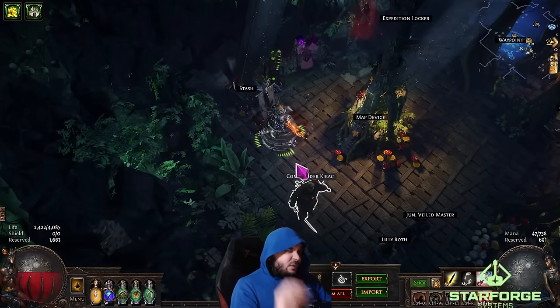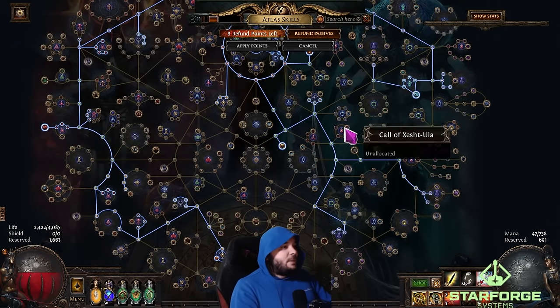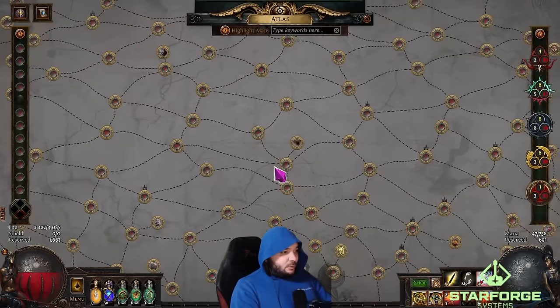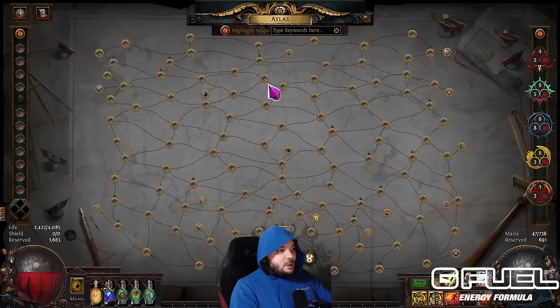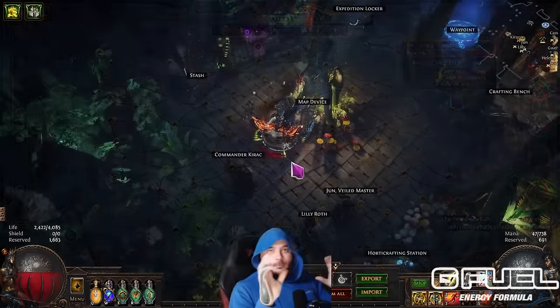The entire idea — the first step in mapping — is to do the Pokémon thing. You've got to catch them all. You want to do all of the maps once to start building up your Atlas passive points. Here is the full Atlas tree and you can mouse over it and see the little check marks after pressing G. Here are all the different maps you want to move through, and there are also some legendary maps here and there that you've got to find.